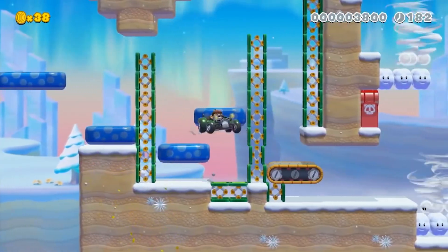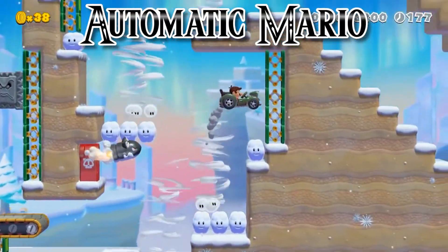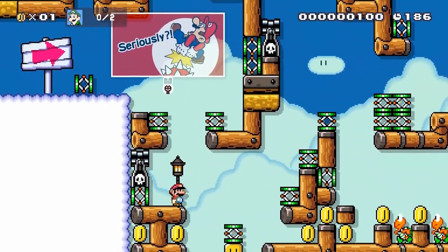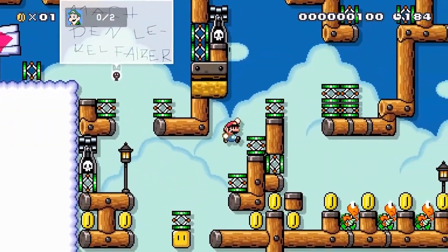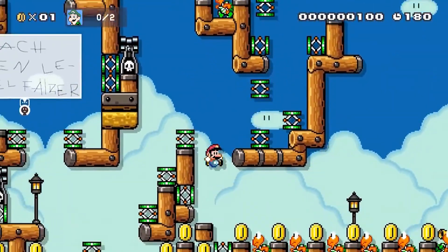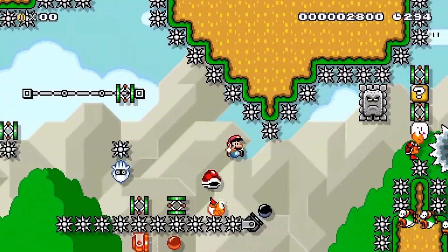One other type of level that heavily relies on them is the automatic Mario levels, where you do nothing — you go from the start to the very end without the player doing anything to get there. As you can imagine, a trampoline is very handy for this. So again, things became more interesting when the players got to mess around with the springs.